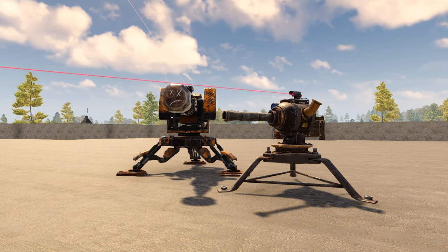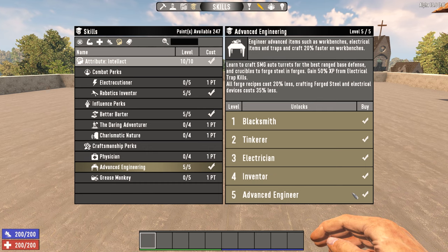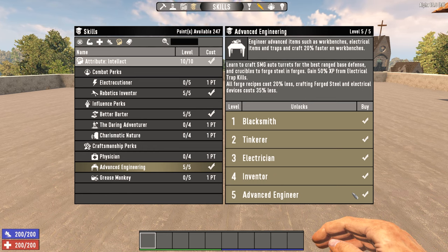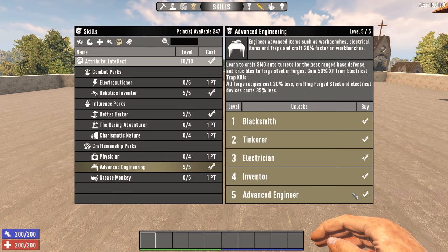Let's get back into the video with triggers. Trigger costs are completely unaffected by the Advanced Engineering perk. Unless specified otherwise, assume that all triggers use Advanced Engineering rank 3 or the basic sensor schematic to unlock.